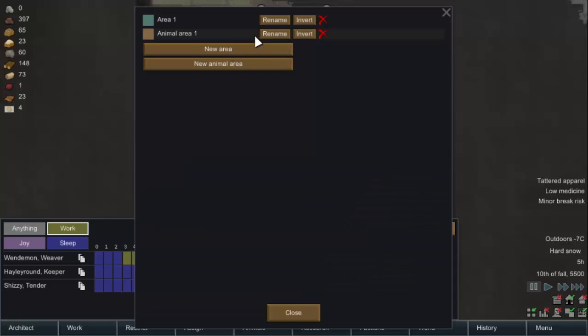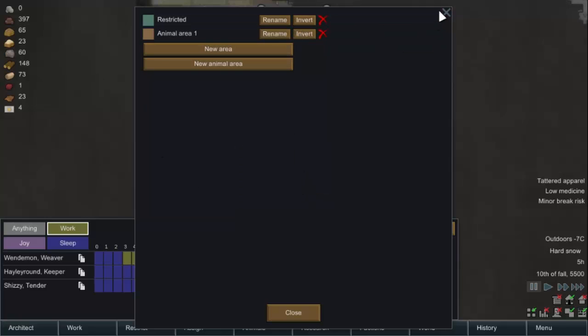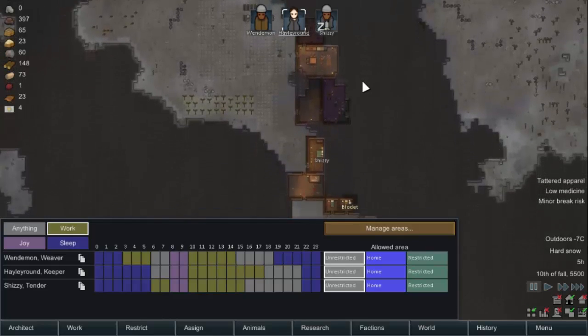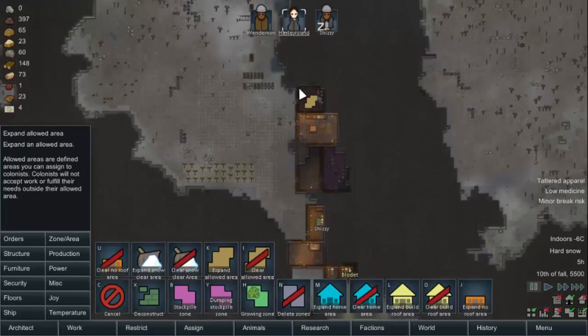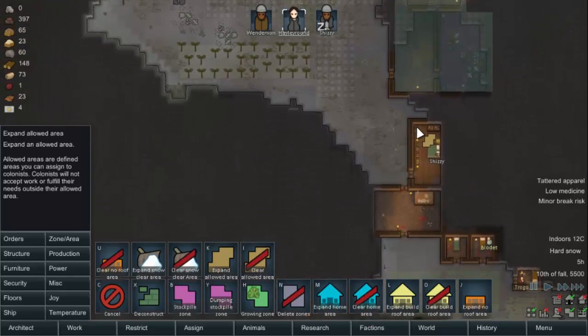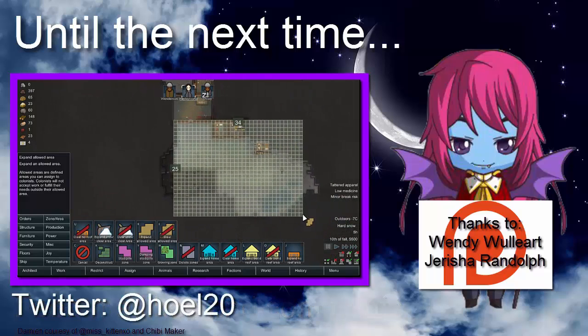Manage areas — okay. Rename area one, we're going to call this 'Restricted'. Let's set this out. So this is the restricted area and it's just going to be in here, and in here, and in here, and in here.